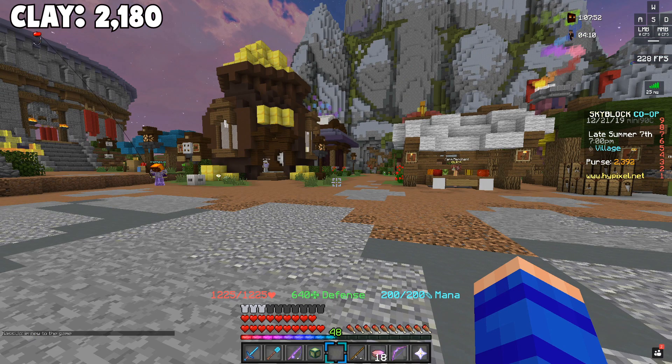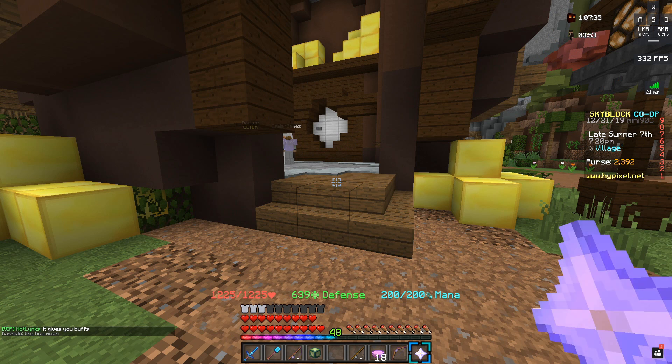So the clay minion made 2,180 coins and the snow minion made 2,392 coins. It's definitely not crazy better, but that's still a decent amount more — meaning the snow minion is about 10% more efficient in terms of making money than the clay minion. That makes the tier 11 snow minion officially the best non-AFK money-making minion on the server.